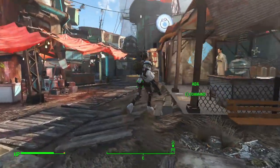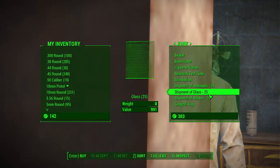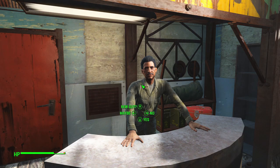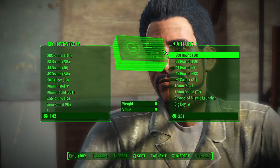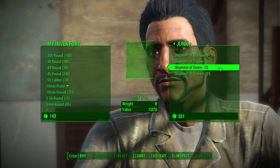If you'd rather go to the largest settlement in the Commonwealth, go to Diamond City — there are plenty of people selling shipments there. First is Dr. Sun, selling antiseptic, glass, and rubber, which are handy for more specialized materials. In the same market area, go past the hut to Arturo — he sells very handy materials as well, though his prices are jacked up. He sells aluminum, copper, gears, and screws.